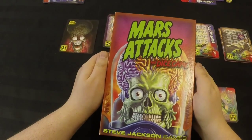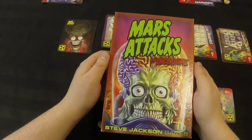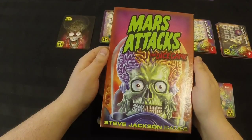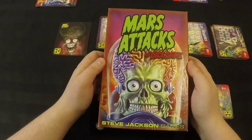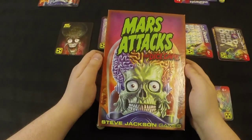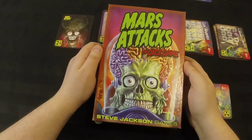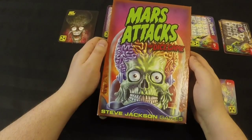Welcome to another episode of Cardboard Dragon Reviews, the video review series designed to teach you a board game as if you're sitting at the table with me, as well as to provide a review on that game to help you decide if it's right for you. Today we're taking a look at Mars Attacks the Dice Game, which is a fairly simple dice-rolling press-your-luck style game for 3-6 players, ages 10 and up, and takes around 20 minutes to play.